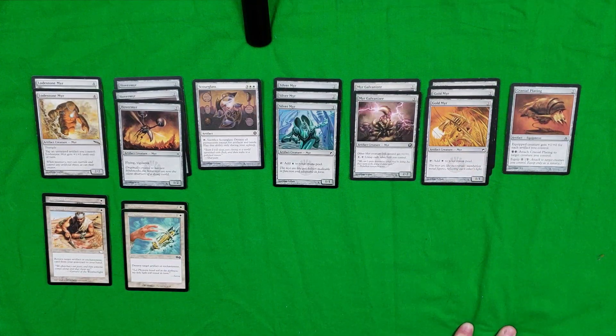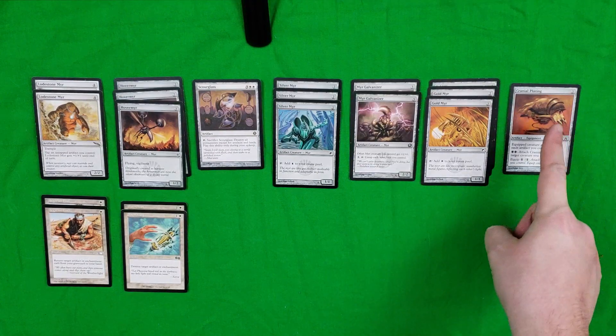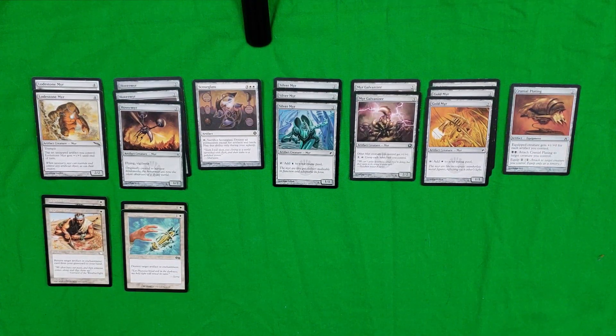You have the Gold Myr — a simple 1/1 Myr for two colorless that when you tap it produces plains mana. For anyone familiar with artifact tech, Cranial Plating is a well-known card. For only two colorless to cast, it's an equipment where the equipped creature gets +1 to its attack for each artifact you control. Since just about everything in this deck including the lands is artifacts, you're already going to have a very heavy hitter right from the start.